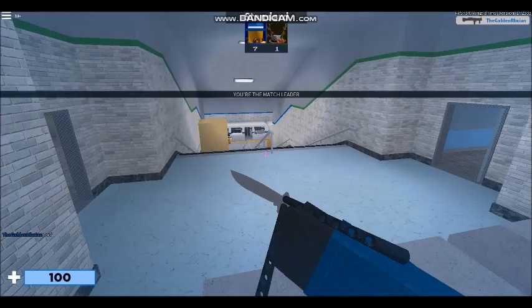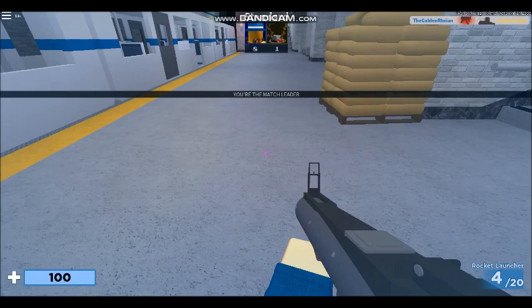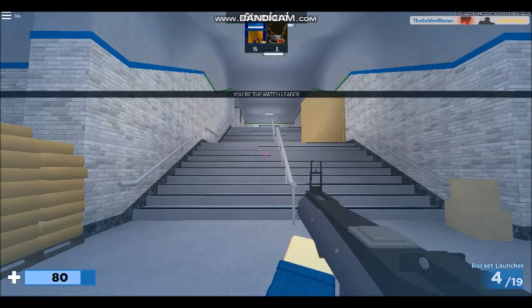If you want to go somewhere faster just use the knife. The rocket launch is pretty cool — if you want to get to high places you can use the rocket launch and fly faster.